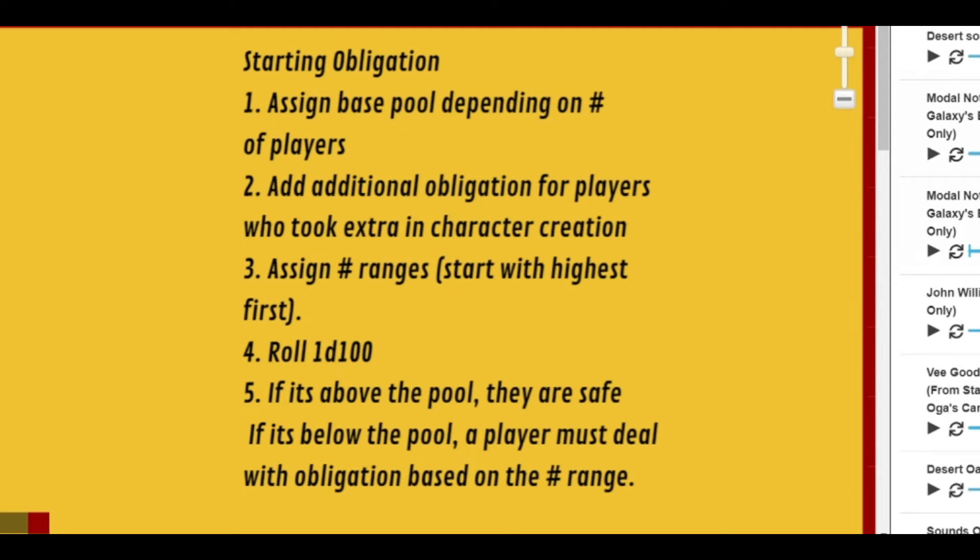When you start, you create the base pool depending on the number of players — so if it's two players, it's 20 each, giving you around 40 or 50 total. After that, if there's any additional obligation that players took during character creation, you also add that to the pool — either the five or the ten per player. If every player in a group of four or five adds 10 obligation, you could be up to about 70 or 80 obligation, which is a very high number.